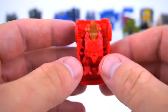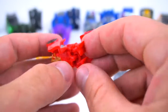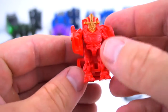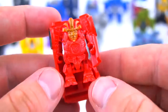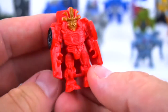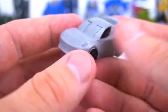Next is Autobot Drift. Same thing happened with him - he looks kind of funny with the arms like that because he was stuck. You've got to really pull on him and extend his legs. There you go - he looks a lot better now. Drift has got some good details. Instead of looking like a short little hobbit, you can extend his legs and he looks much more normal.